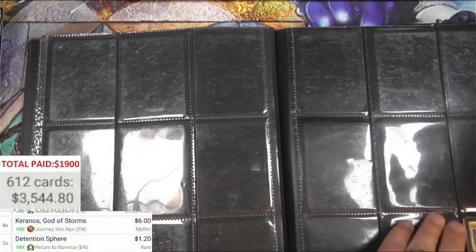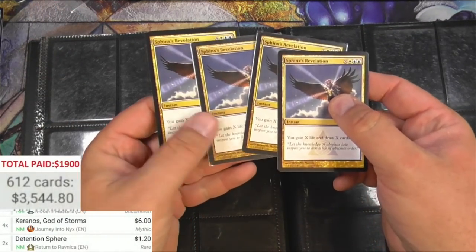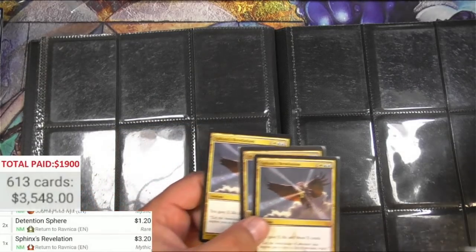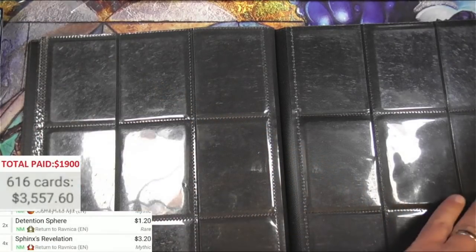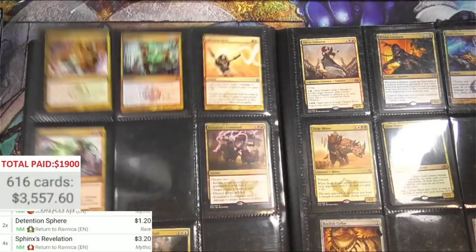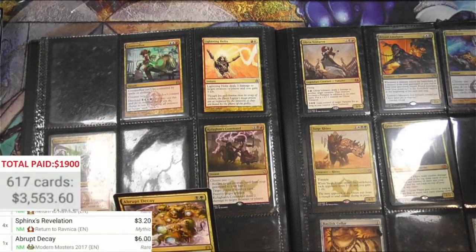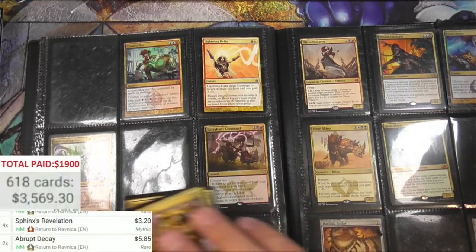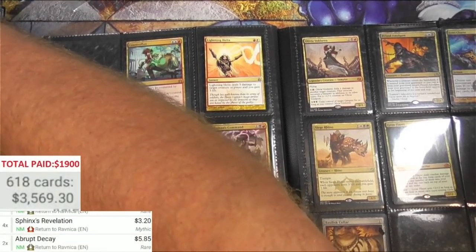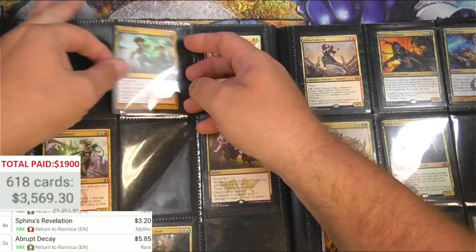Nothing's perfect. Here we go - Sphinx's Revelation, four of these, they're $3.20. They were a big deal when it was in standard. Abrupt Decay - been reprinted now, and cut - two of those, five eighty-five.